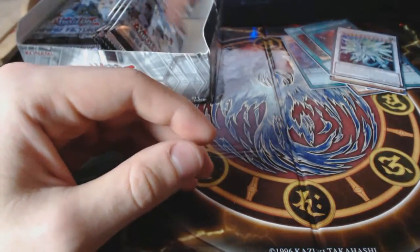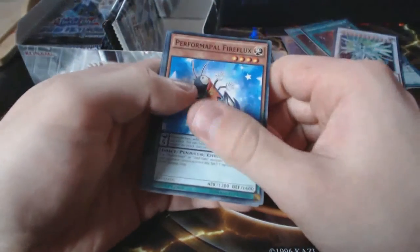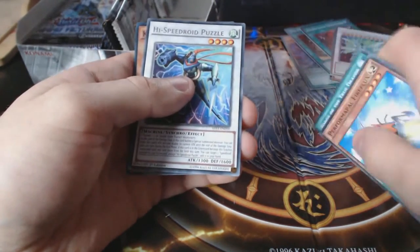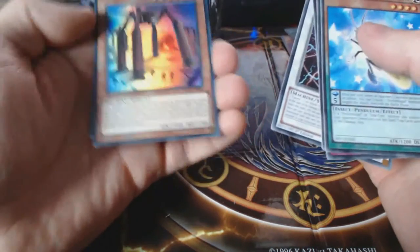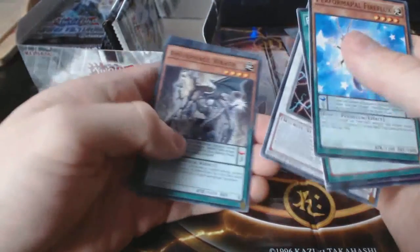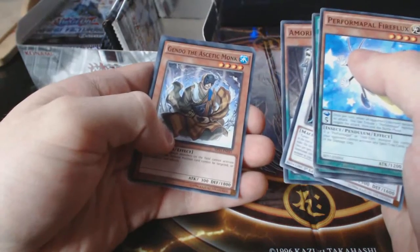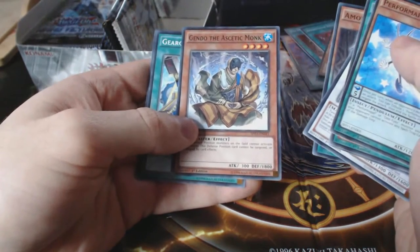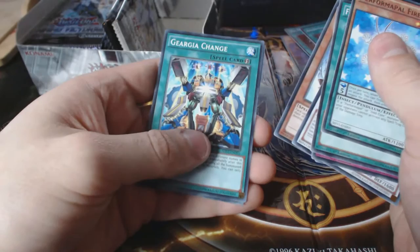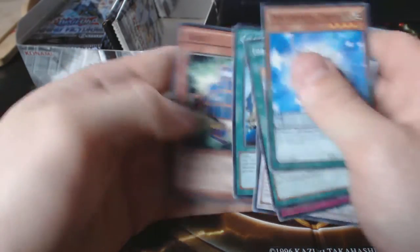Sweet sweet sweet — we're getting there, not finding any secrets yet but the day is still young, we will get a couple of secret rares. Next pack: Fireflux, Forge of the True Dracos, Dinomist Eruption, Hi-Speedroid Puzzle — awesome, and a Cosmo Landwalker — awesome sweet. Love it. Amorphage Wrath, Gendo the Ascetic Monk — aesthetic monk, dear god — and Gear Guy Change and Cuban.